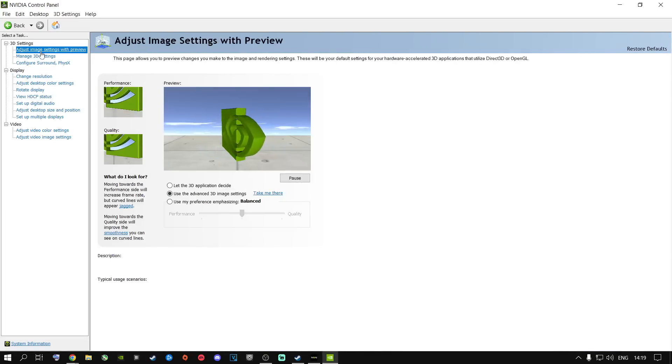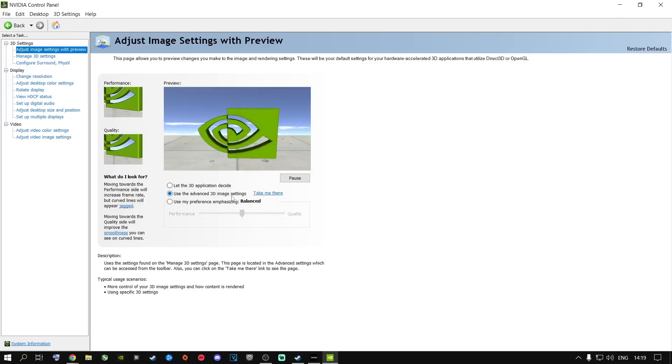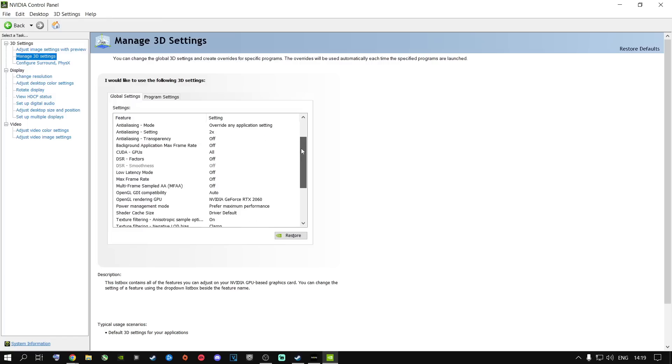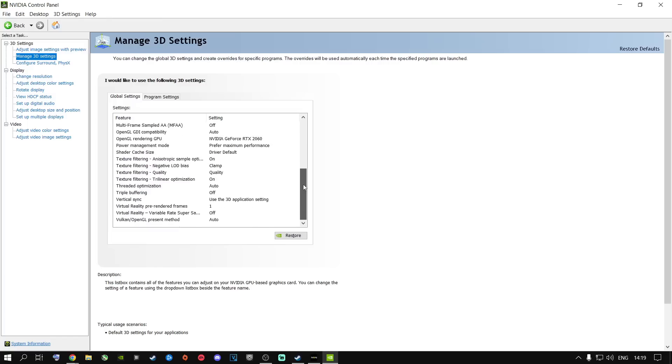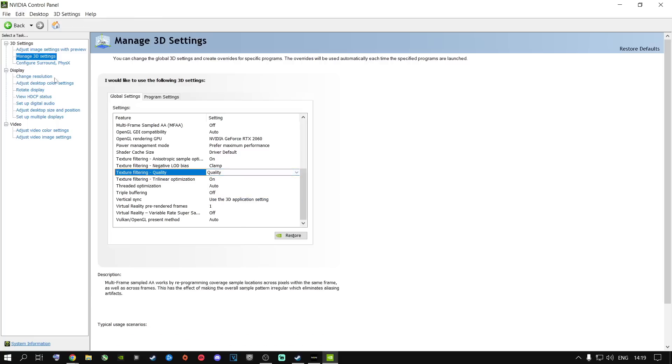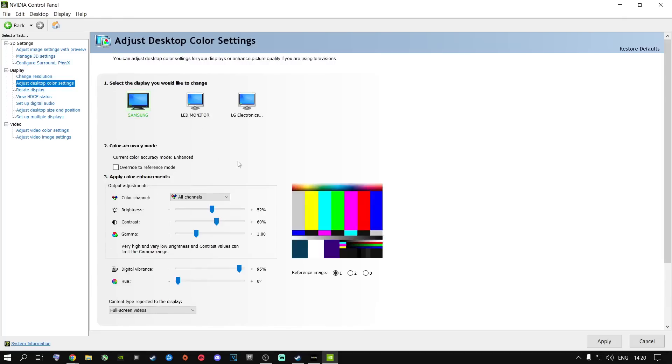In the NVIDIA Control Panel, go to 'Use the advanced image settings' and click 'Take me there.' Copy the settings I have on screen right now — you can pause the video to do that. If you're running anything lower than an RTX 2060, like a 10-series card or lower, set it to Performance. Do not set it to High Performance — there is no real visual difference between Performance and High Performance, and your game will look bad. Once done, apply those settings.